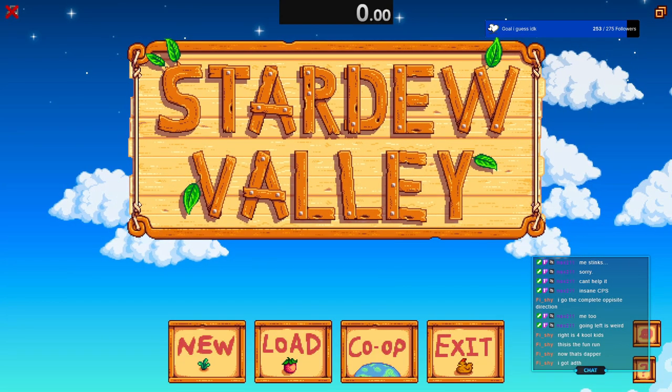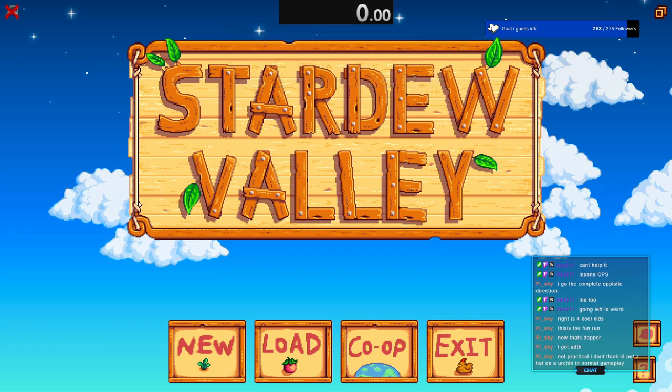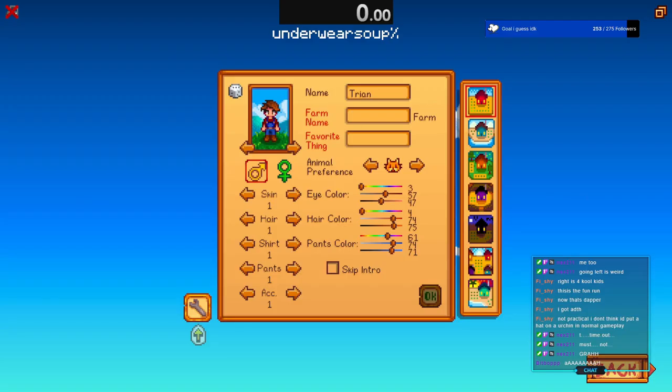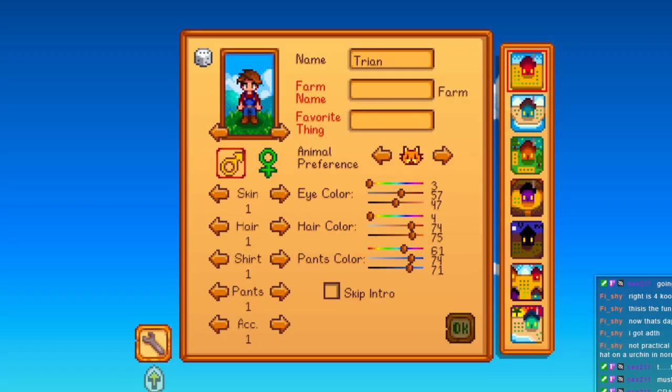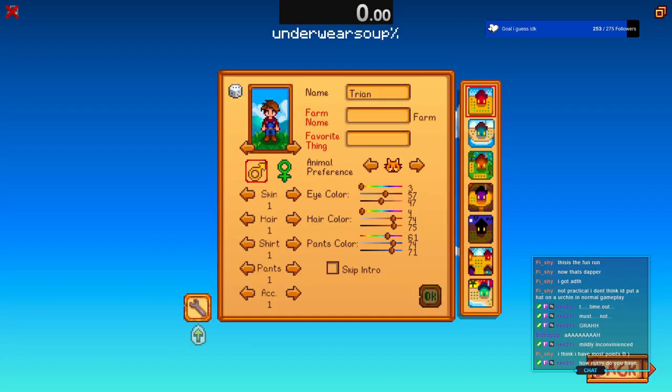The last run of the stream is underwear suit percent. What the run is — you gotta get the underwear and then put it in the suit. They sleep until the first of fall, get the cat, break all the crates on the beach farm, get five amaranth seeds. They probably get quality retaining soil, give the amaranth to Marnie, get the underwear soup, then sleep all the way until year two, and go to the luau.